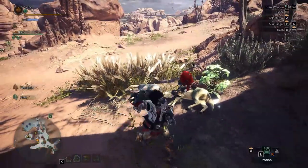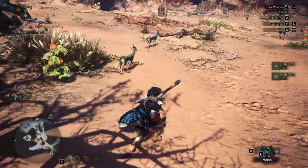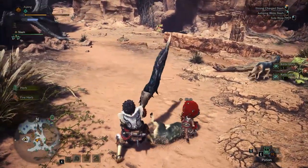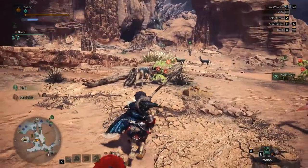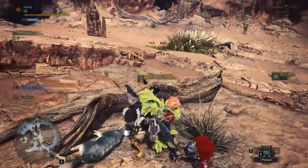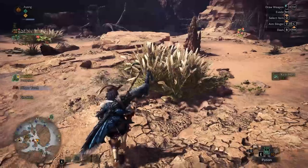It will drop completely and definitely each time you do this — hold the left click and right click to tackle. This is easy, guys, so you will never go short on your Kelby Horns again. Make sure to do this to every Kelby you see here.